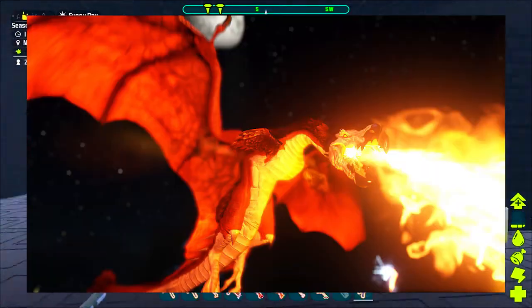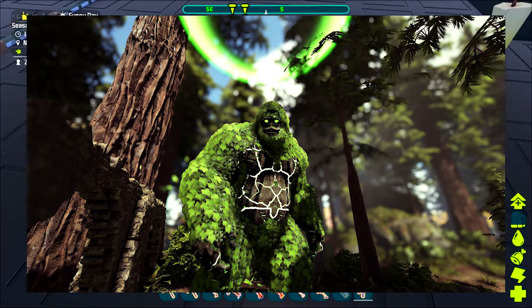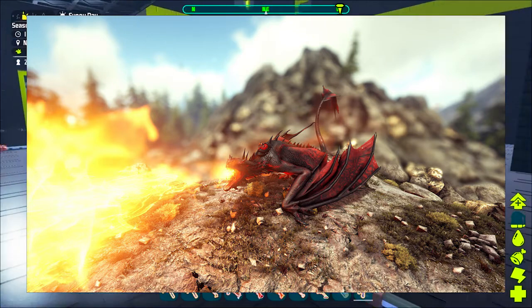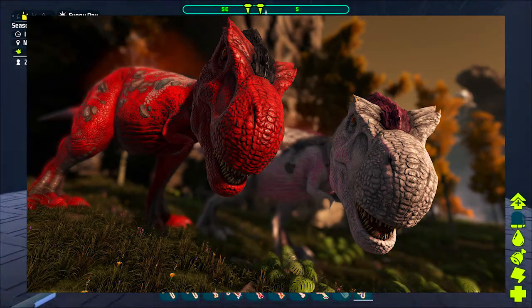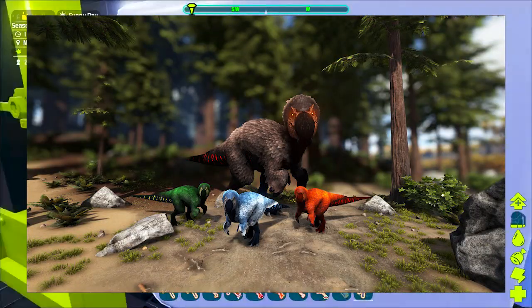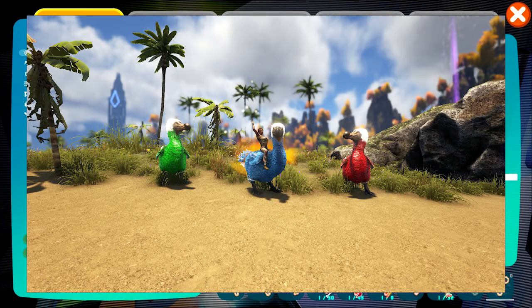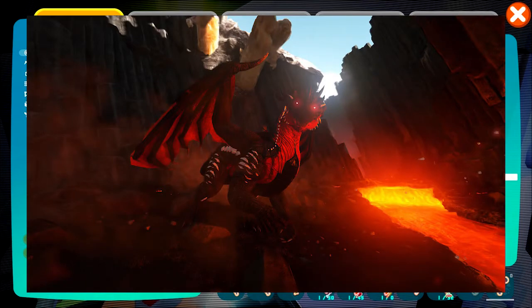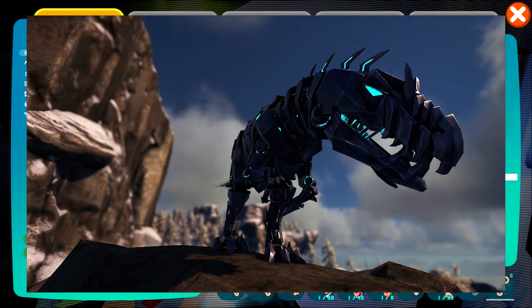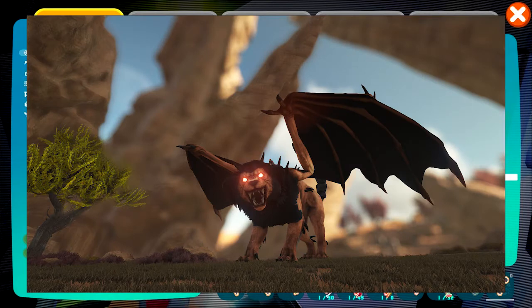Next we have Extinction Core, which adds a lot of cool things as well. You've got reindeer, big gorillas, and all kinds of good stuff. You can ride dodos, there are bone-type dinos, jerboas — it's just a good mod. Links for all these mods will be in the description below so you can check them out yourself.